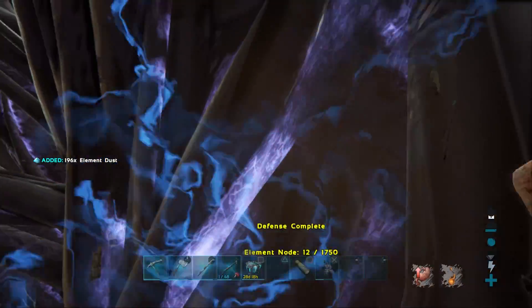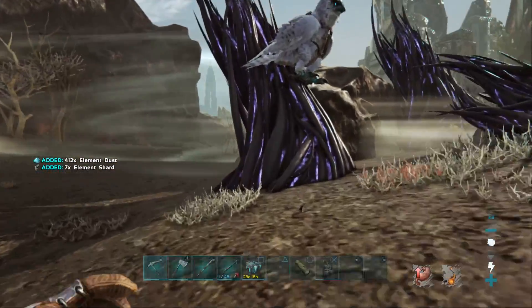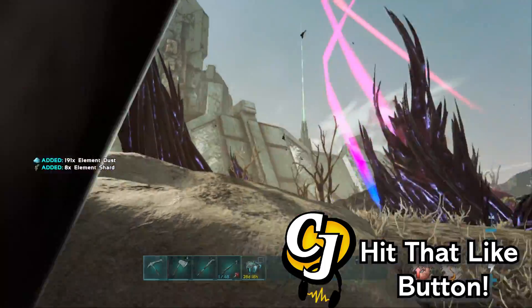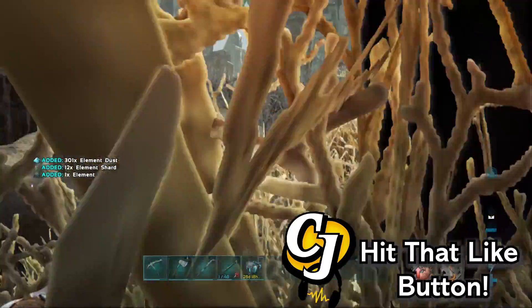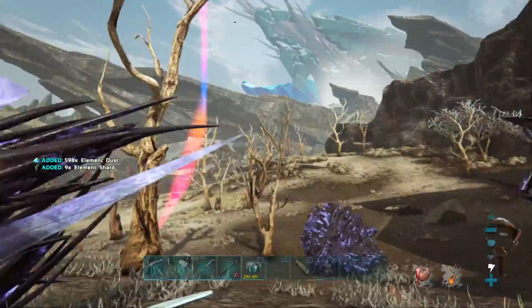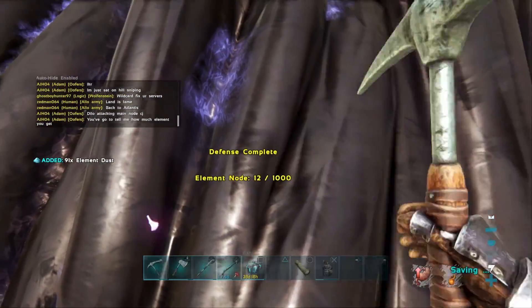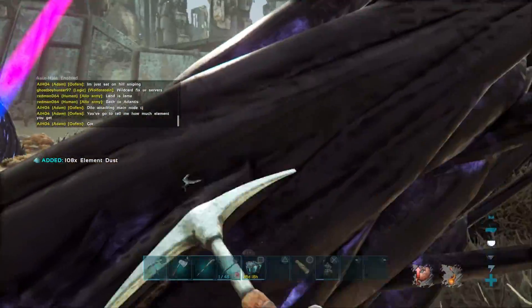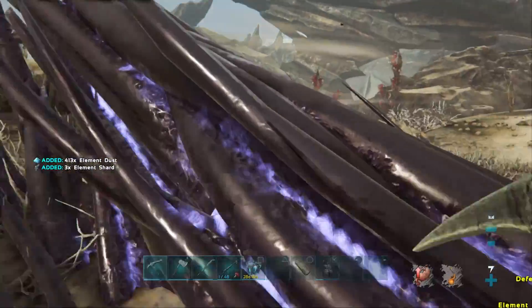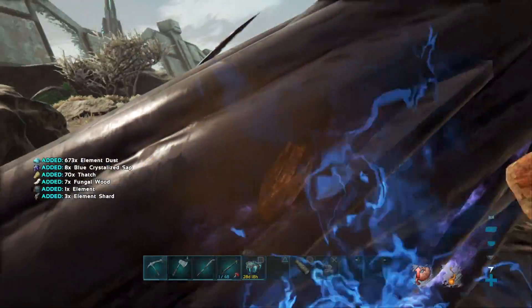Alright, we're going to jump off here and quickly harvest it before anyone else comes down and tries to take it from us. We've got some element — we've actually got solid element, awesome. A bit of element dust here, element shards, a bit more element dust. I kind of want to just harvest up as much as fast as possible before anyone else tries to come in here and claim everything. Our hard work — not going to happen today. I don't think we're really going to get enough element to warrant making a tech replicator anyway — that's the sad thing.